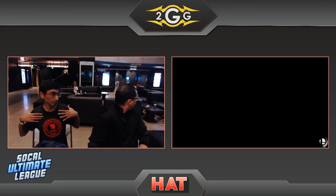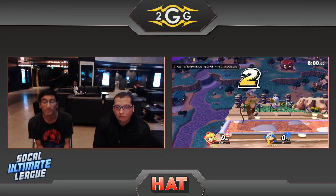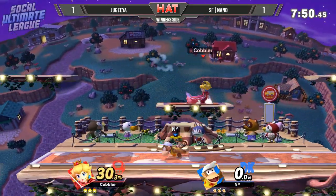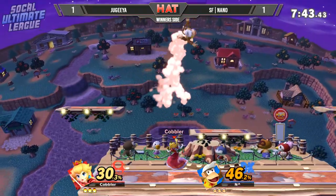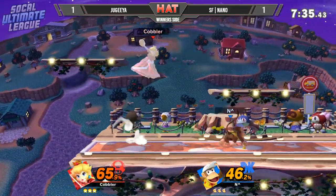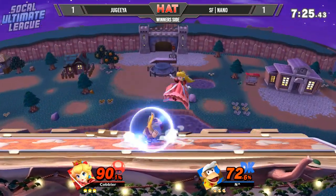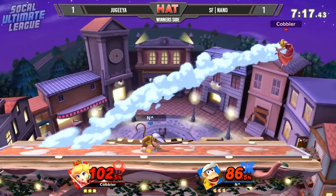Nano decided to go with a rather risky pick in the form of Diddy Kong. I can count on one hand how many times I've actually seen Diddy Kong in Ultimate, and I don't know if that's sad or if I should be worried. After such a great game one and how well he was running with Inkling, this is actually a very interesting surprise pick. There's an accidental pivot grab — I know that feel, you get a little bit too excited on the sticks. That banana not coming into play, there's the peanut pop gun.